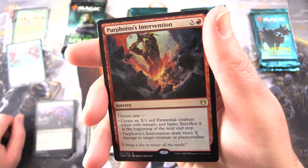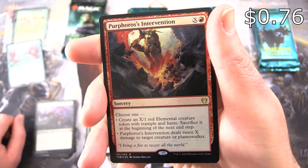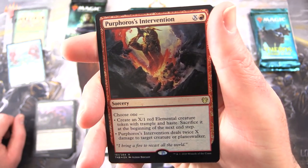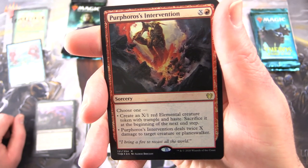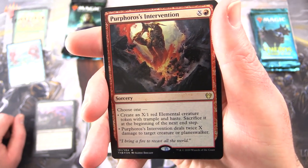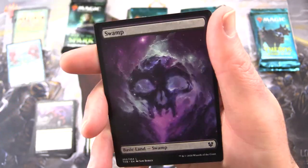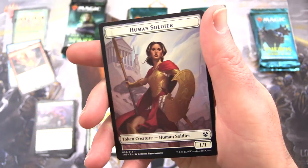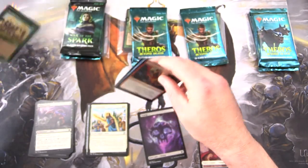And a foil rare — Perforos's Intervention! Sorcery for X and a red. Choose one: create an X/1 red elemental creature token with Trample and Haste. Sacrifice it at the beginning of the next end step. Or Perforos's Intervention deals twice X damage to target creature or planeswalker. Nice haul today — a Swamp and Human Soldier token. We'll tuck these in for you. Thank you for being a patron.